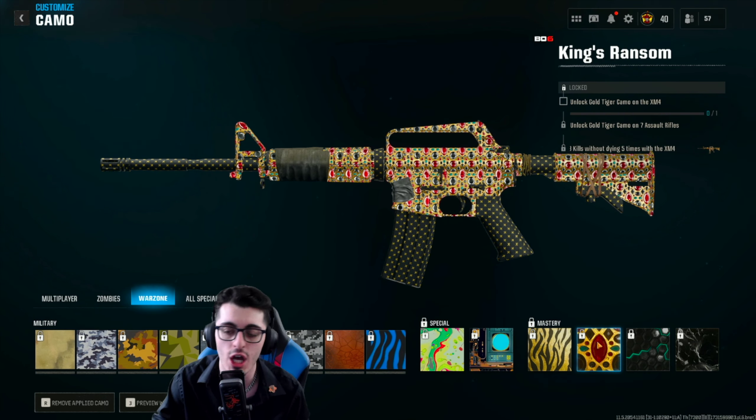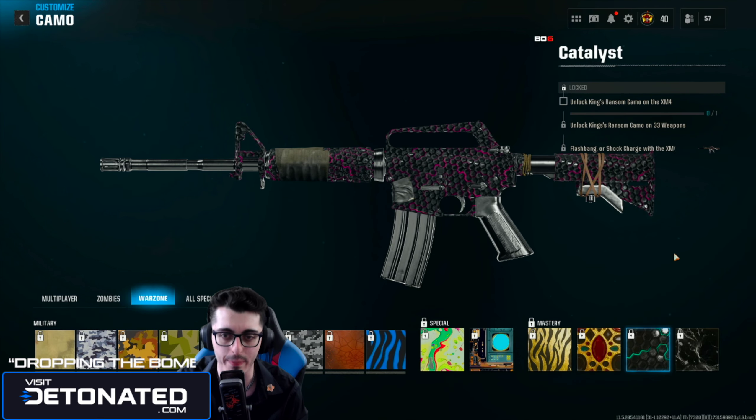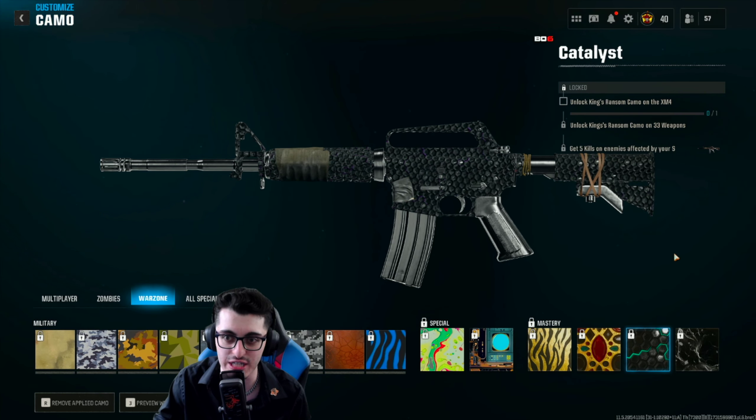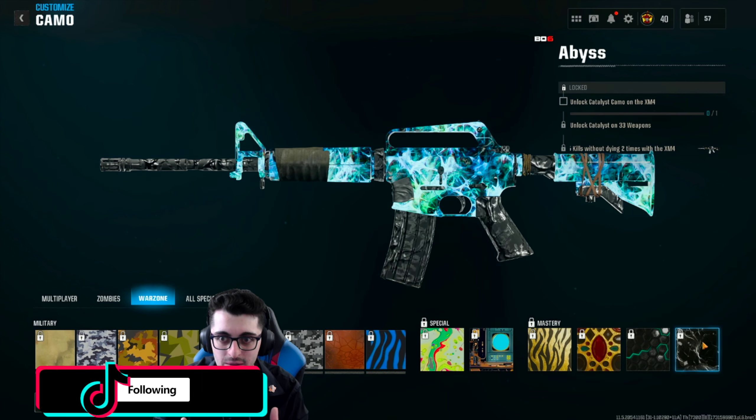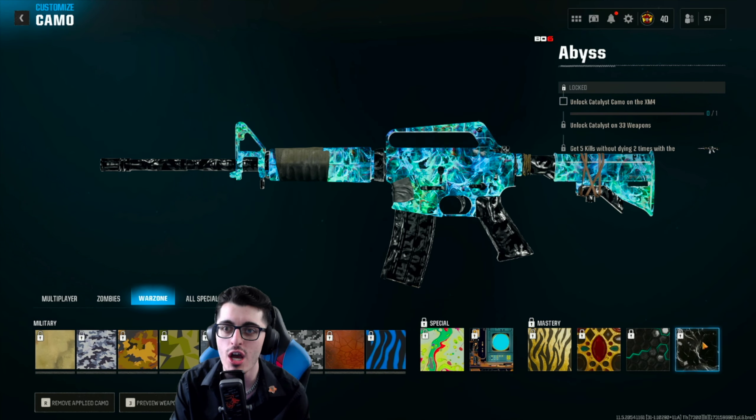Moving on to Catalyst, the third mastery camo: if you've gotten King's Ransom on 33 total weapons in Black Ops 6 Warzone, you can then do the Catalyst challenge — just get five kills on enemies affected by your stun grenade, flashbang, or shock charge with the XM4 or whatever weapon you're working on. Last but not least, Abyss: once you've gotten Catalyst on 33 total weapons, the challenge is to get five kills without dying, two times, with that weapon.